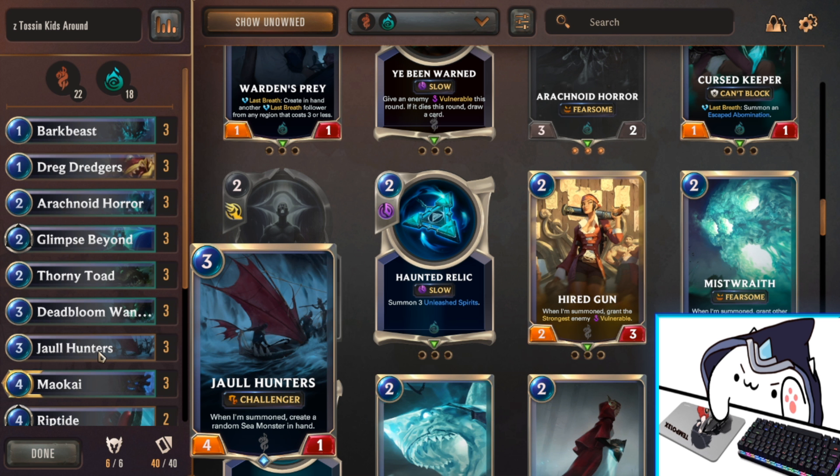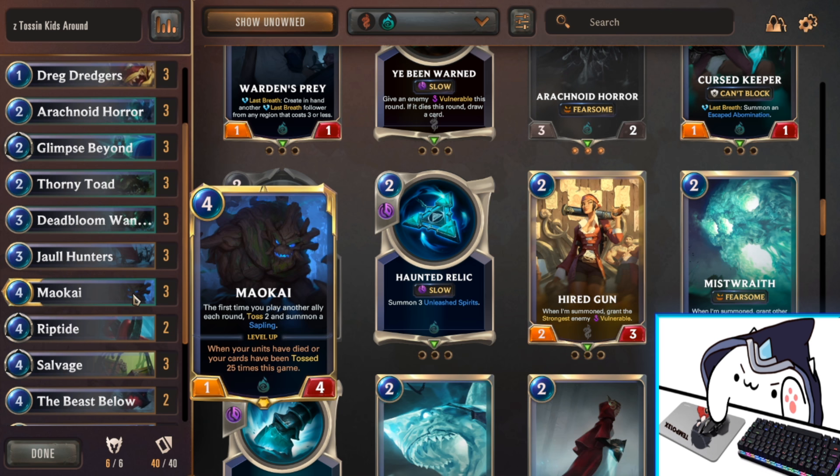They're pretty flexible and if you have Nautilus on the board, they are a win condition in and of themselves. Next we have Maokai, our first champion. The first time you play another ally each round, you toss two from the bottom of your deck and summon a Sapling — a 2-1 with Challenger and Ephemeral, so he can harass some enemy minions or grab some champions if they're already damaged. Maokai's level-up condition, if you've tossed enough, also tosses the entire opponent's deck except for four non-champion cards. So Maokai is a secondary win condition, very very strong. I hardly ever resolve it — I usually win with Nautilus first — but you cannot sleep on Maokai's effect.